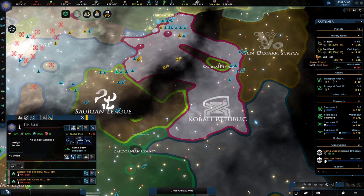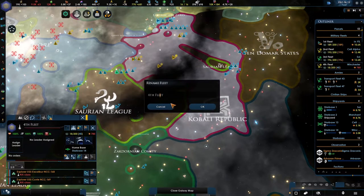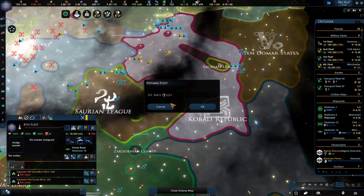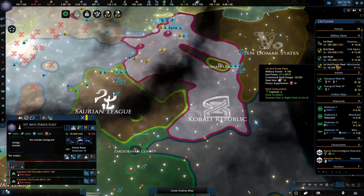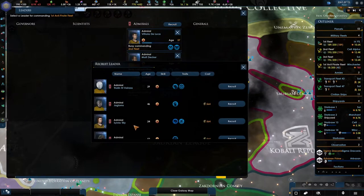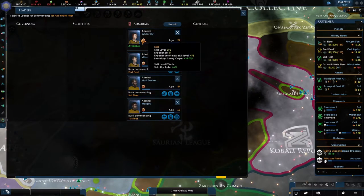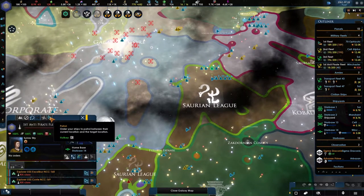Pirate fleet — first, second, and third fleet. Let's rename these: First Anti-Pirate Fleet. Construction complete. I hope I typed that right. There we go — First Anti-Pirate Fleet. Do we have other admirals? We got Tilly — cool, I like her.